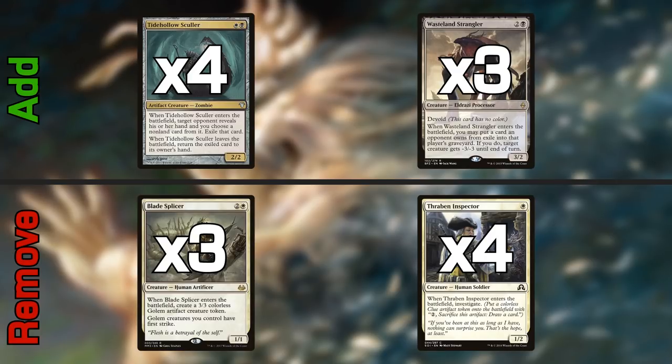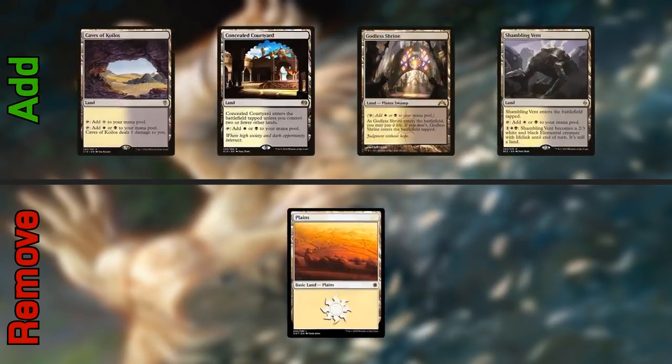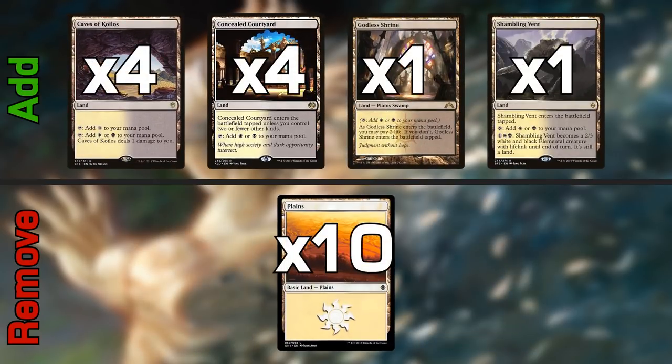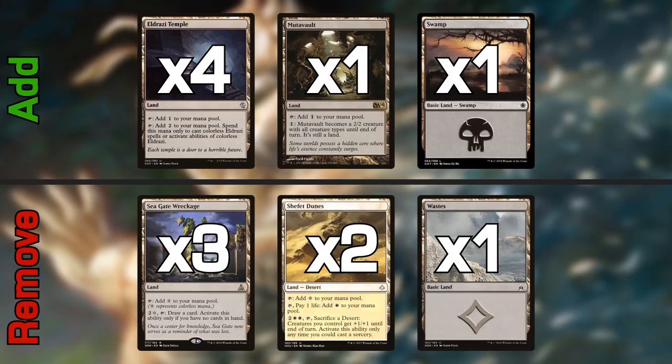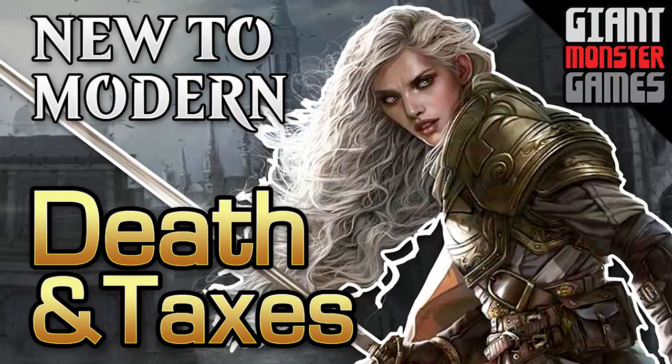For the mana base upgrade, you'll take out a whole bunch of Plains and put in Caves of Koilos, Concealed Courtyard, Godless Shrine, and Shambling Vents. Then for the final mana upgrades, put in all four Eldrazi Temples, a single Mutavault, and a single Swamp. Take out all three Sea Gate Wreckages — they're nice but not explosive enough — and then remove two of the Dunes, since one is really all we need. Remove that last Waste as well. And that is the entire Budget 2 Tier 1 Death and Taxes into Eldrazi and Taxes upgrade.